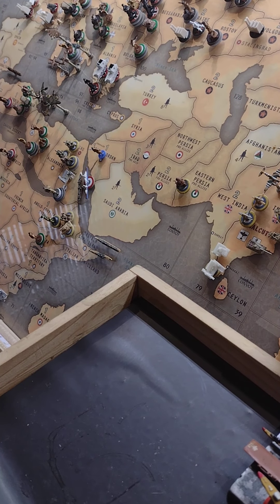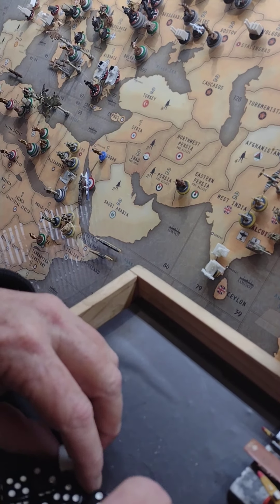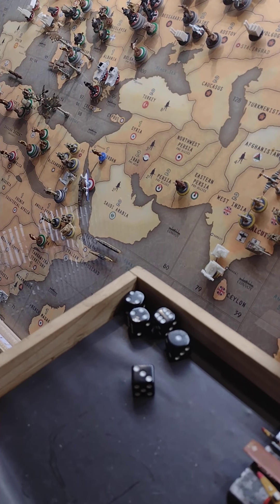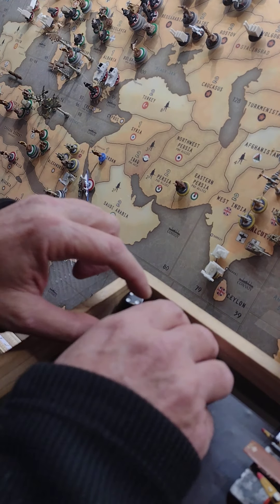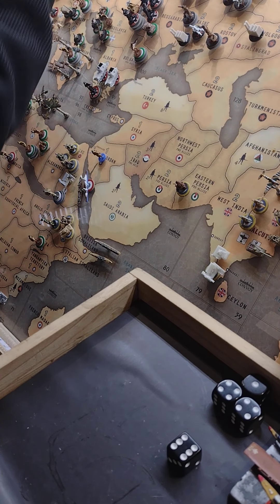We got one hit and it happens to be against my strategic bomber — that bites, so I lose a strat. Five tactical bombers on the naval base roll 6, 10, 14, 15, 16, 17, 18 — so 18 damage for the tactical bombers. Adding two, and then the strategic bomber rolls a four plus two, so that's six off the factory.